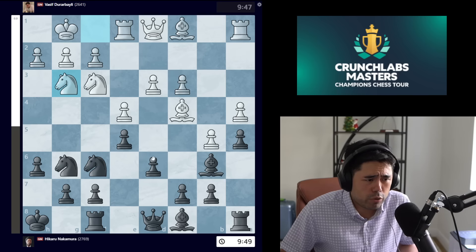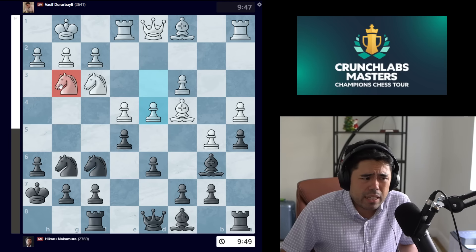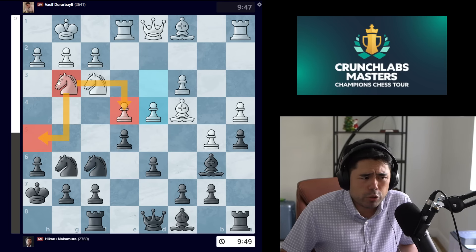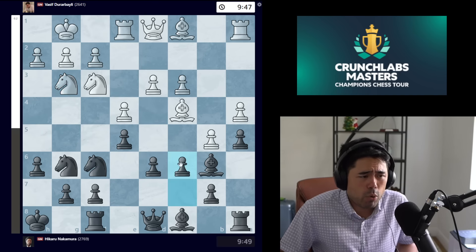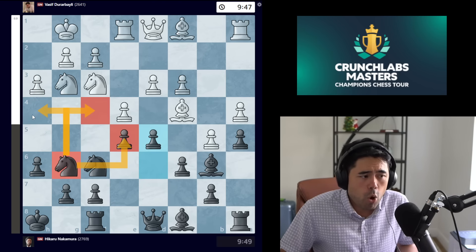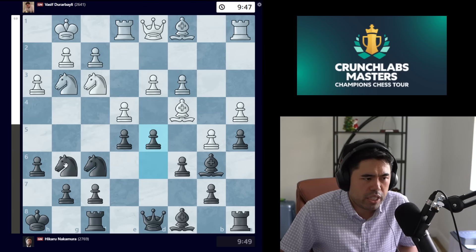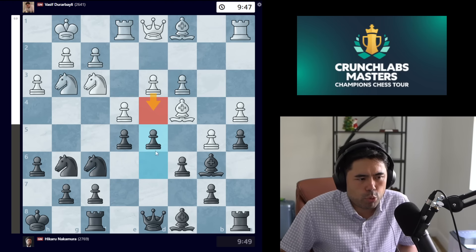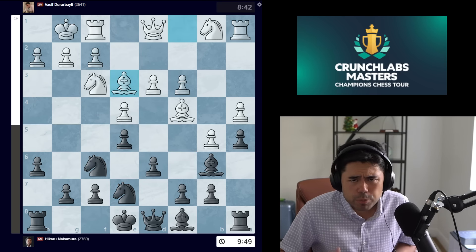The same is applicable for black — generally black wants to play c6 and then d5, and the knight on g6 guards the pawn on e5 while threatening to jump to h4 or f4 down the road. That's why both sides in the Italian and Spanish try to rotate the knights to g6 and g3, to support the central pawn push while guarding critical pawns. So knight e7, then we get bishop e3.